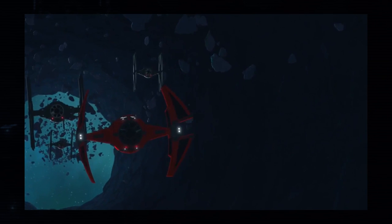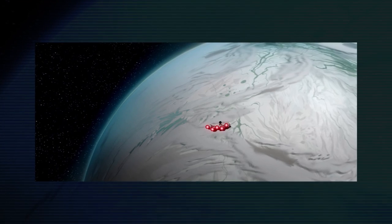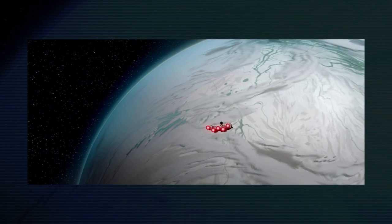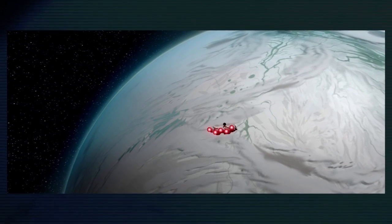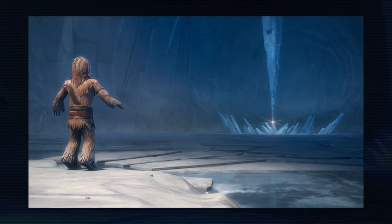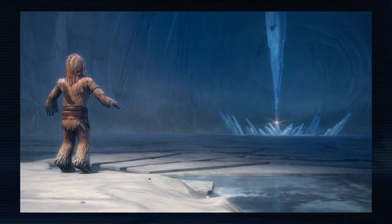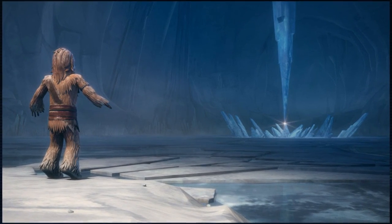Does that mean that Starkiller Base actually originated here? That's possible — maybe the final test was a complete success and then they sucked up the Sun and left. I'm still trying to hold onto the Ilum theory, but I think it's more likely that this system was just a testing ground. Ilum is a special and unique planet, and reference books say its crystalline interior is what made Starkiller Base work at all. The First Order probably decided they better pick a system and practice coring planets before risking accidentally destroying Ilum, so they picked the Tahar system and got to work.